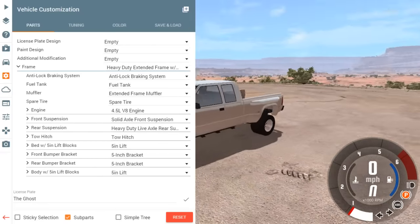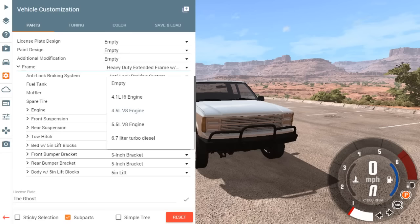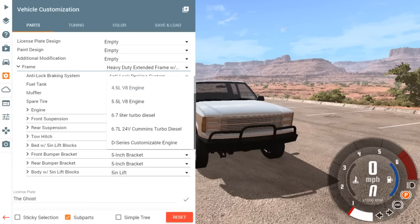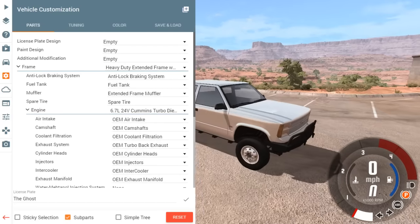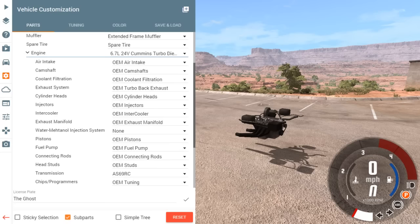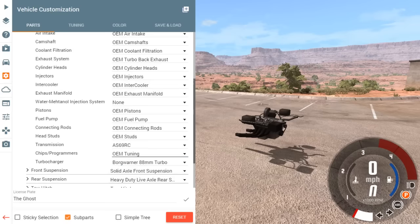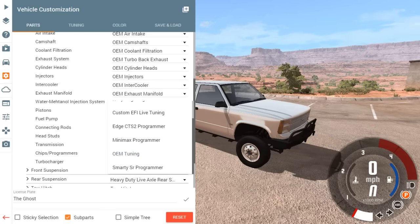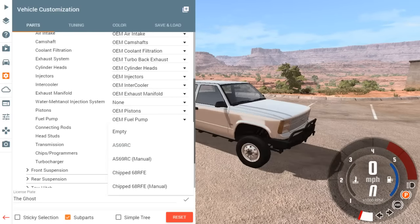We do have two tow hitches on it now. For the engine, we could do a 5.5 with supercharger stages, but we're going to do the 6.7 24-valve Cummins turbo diesel because you can edit so much on it. So we do have a diesel - we have options for air intake, camshaft, exhaust, intercoolers, exhaust manifold, fuel pump, pistons, and turbocharger. First thing - we'll change the turbine to an 88 millimeter. We'll use the Edge tune because I think that's got the most power.